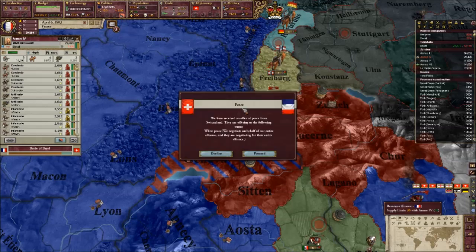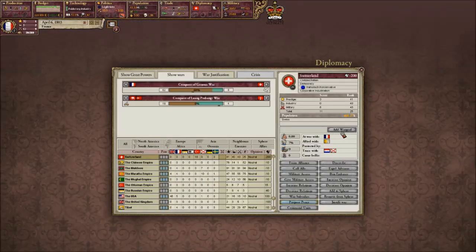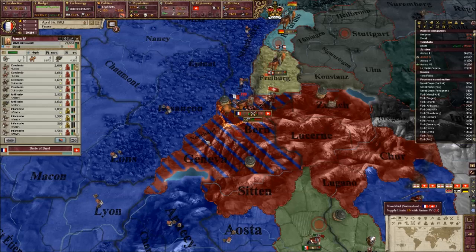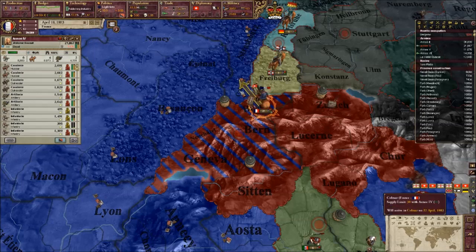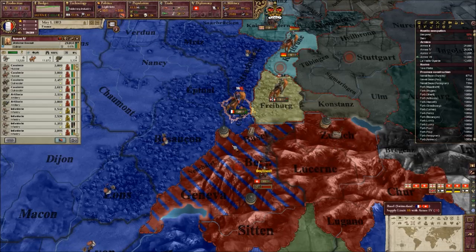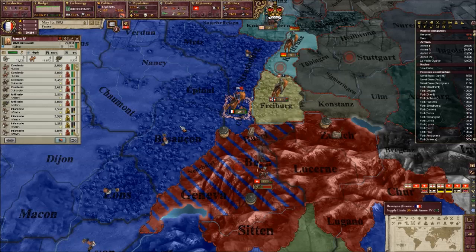We'll attack these. Switzerland wants peace - is it possible for me to get a war goal? I'm going to keep attacking. I'm going to fall back in there just to regenerate. Because yeah, I need to be careful of losing troops to attrition. It's not very nice whatsoever.